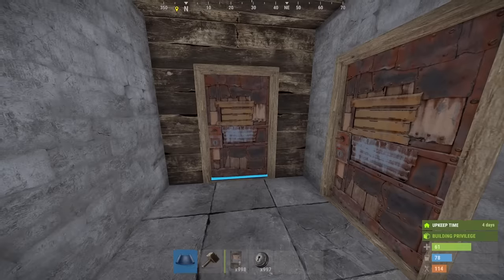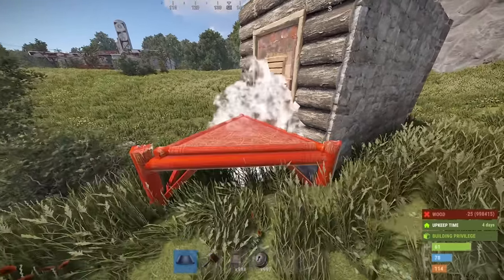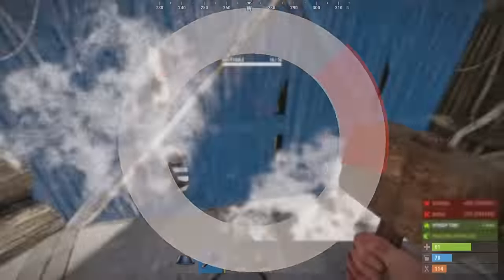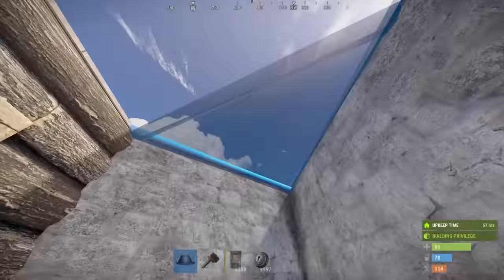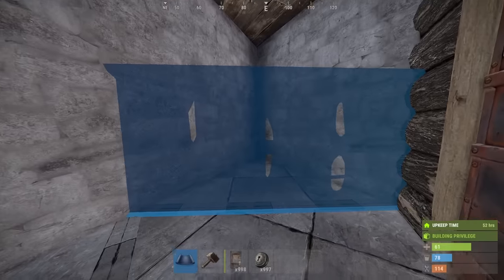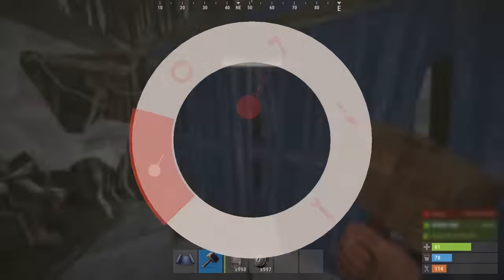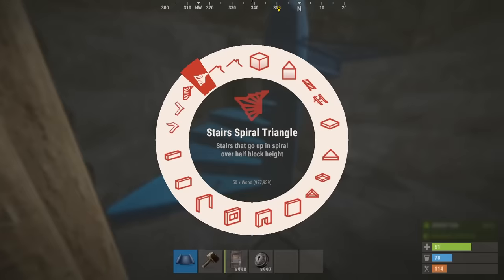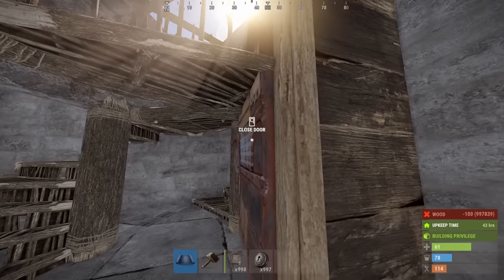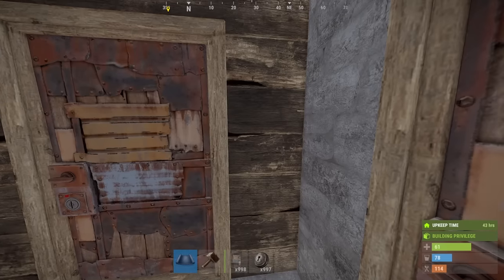For the bunker part of the trap base, place three triangular foundations and wall those in completely. Upgrade everything in here to stone or metal, whatever quality you want. Place two floor triangles but leave the middle one open - that's the way in and out of the bunker. Place two half walls with the hard side facing towards you; make sure it's not soft-sideable from the inside. Destroy the bottom ones and upgrade the top ones. Place two triangular stairs, which will automatically close it in. Then knock down the wood wall using spears or a tier one machete.